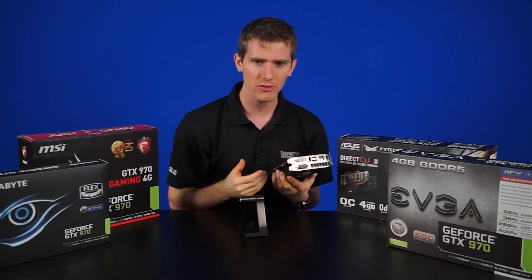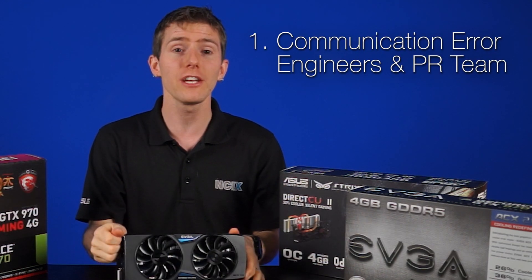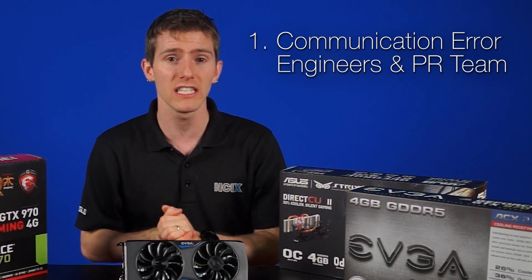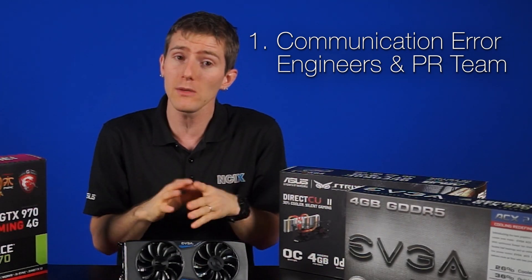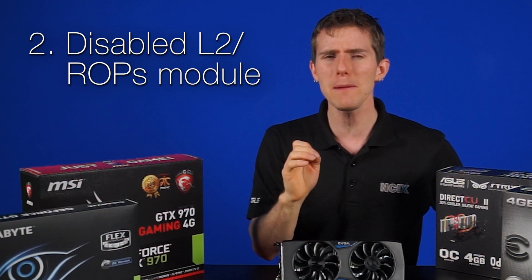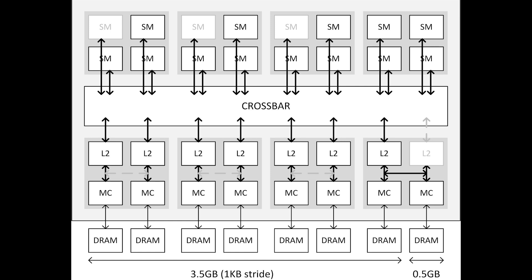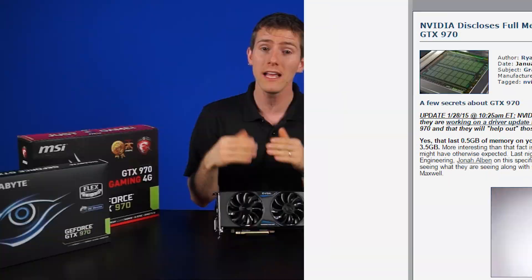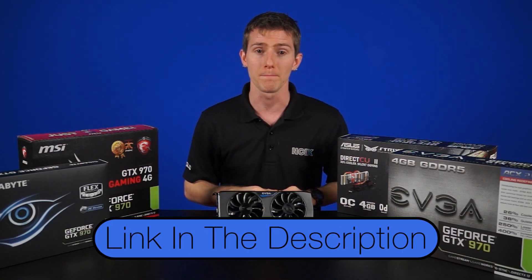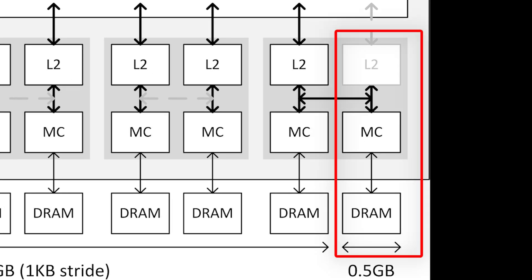NVIDIA had a couple of explanations for this. First, the reason for the mismatched specs was a communication error between the engineering team and the technical PR team — one said something about the other, they haven't been talking since, it's a mistake that should have been corrected. Second, the reason for the segmented memory is a disabled level 2 cache and ROP module. This is a diagram of the 970's memory structure given by NVIDIA to the team at PC Perspective, who have an in-depth explanation of this issue linked in the video description. On the right, we see the disabled level 2 module.